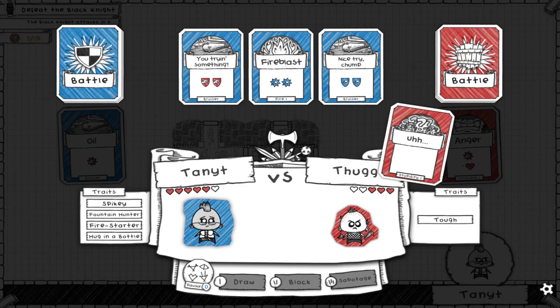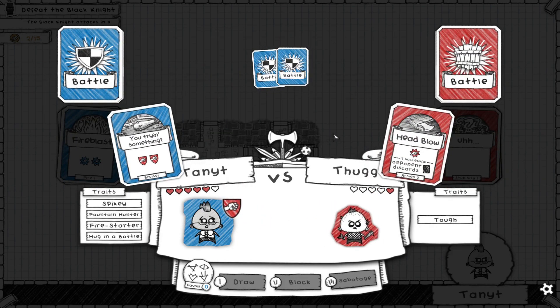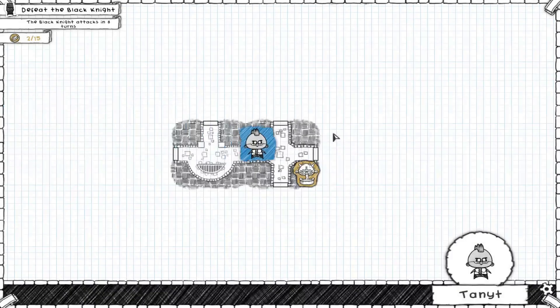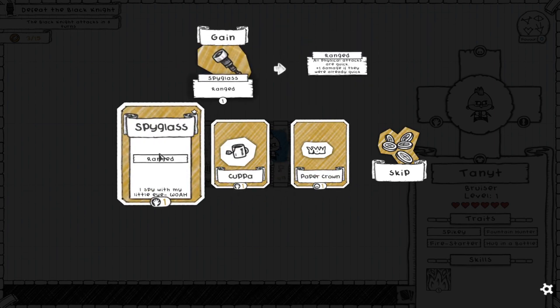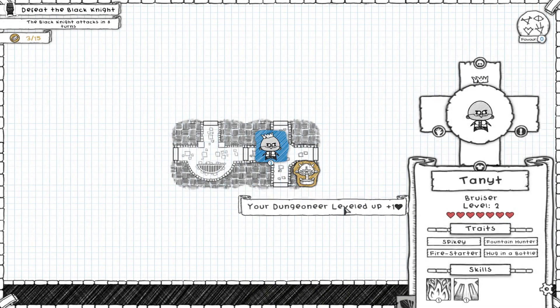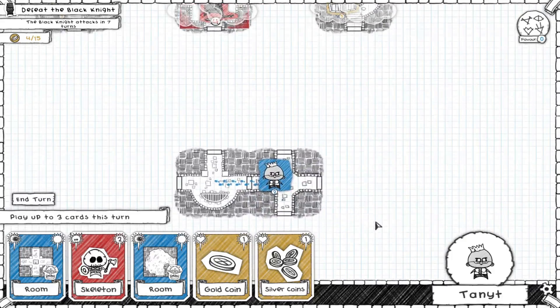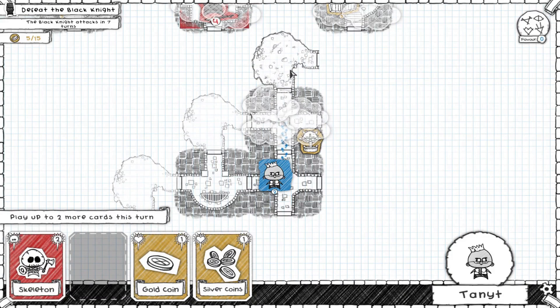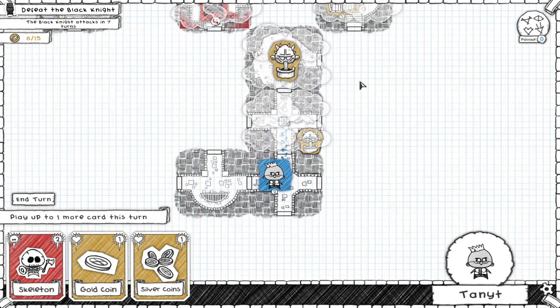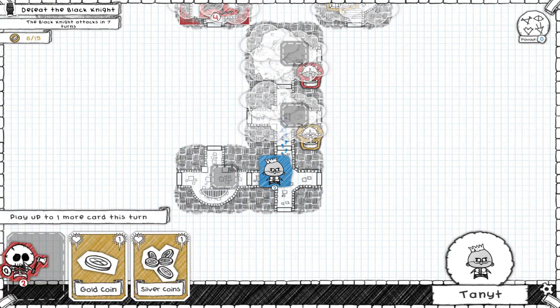Oh, blocks increased by one - interesting. Does he have any cards that block? I'll take the paper crown. Well, I don't need to get to him - he'll come to me. So even if I make this turn and head that way... yeah, I need to fight something hopefully easier in there, but I need to fight stuff now.